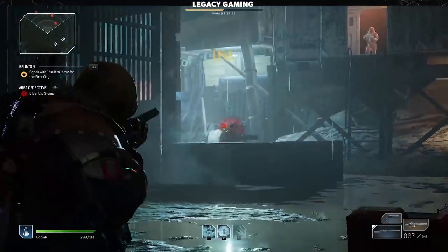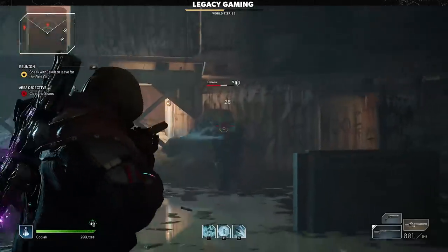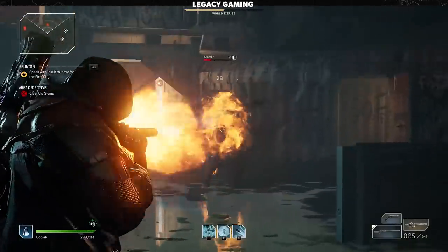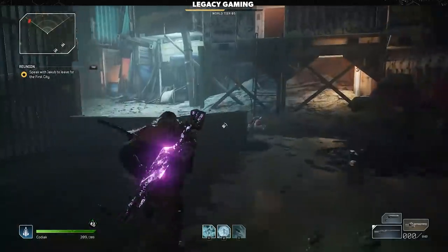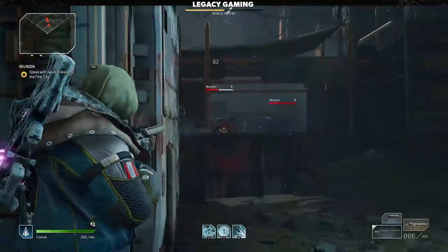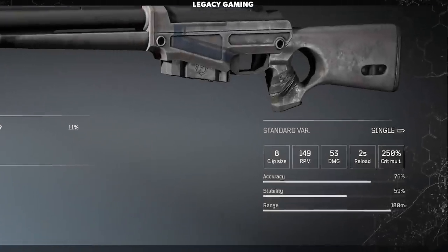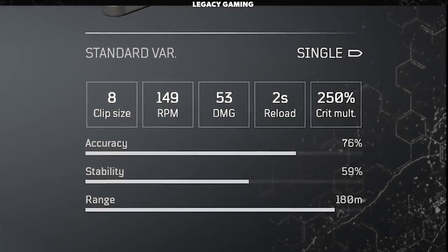Let's change gears and talk about rifles. There are three different types in Outriders, each with its own strengths and weaknesses. Starting with the standard non-scoped rifle, which functions as a high-damage, high-skill weapon — honestly one of my favorites. Rifles are semi-automatic weapons that feature incredible damage per bullet, a whopping 250% crit multiplier, and an effective range that extends to 180 meters. The drawbacks are a small mag size, lower rate of fire, and slower reload speed, but I believe the pros outweigh the cons.